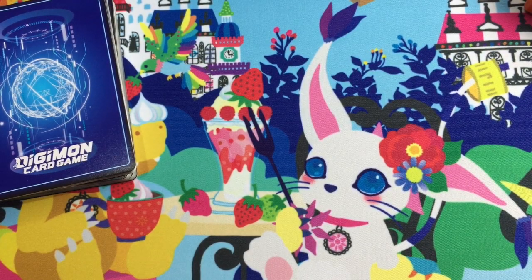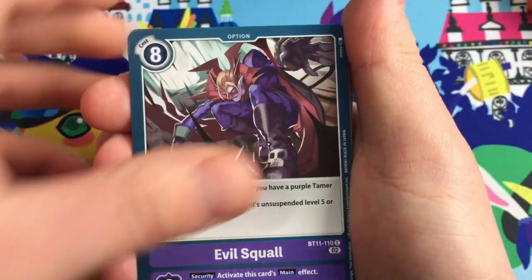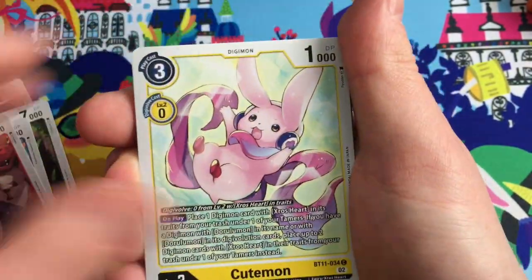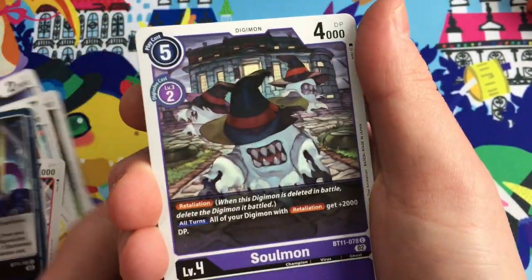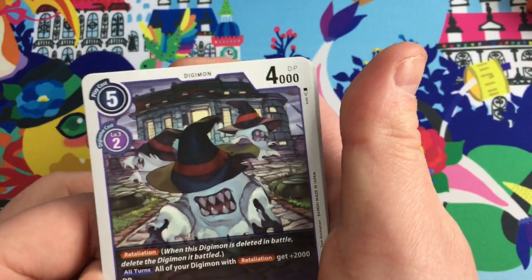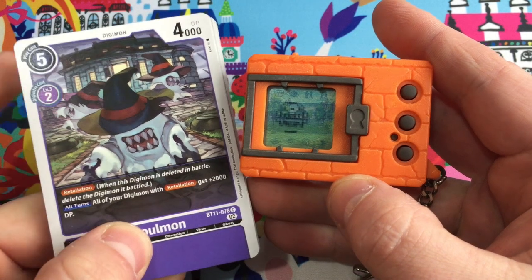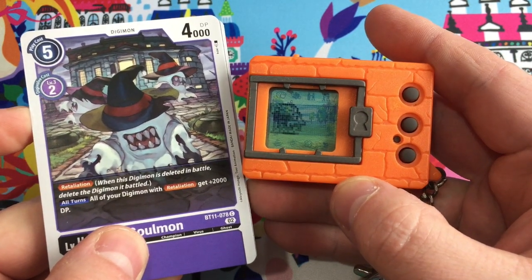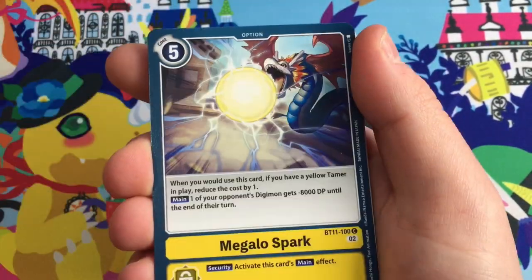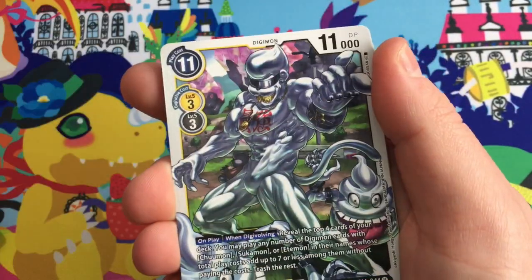We'll blast through the bulk: Evil Squall from Myotismon, Snow Goblimon, Etamon. Here's Bacomon with hat - it's Salamon! Great V-Pet opportunity because I have Bacomon without hat - there it is, Salamon and Bacomon side by side on the Digimon original version three onwards. Gaogamon, Megalospark, Ogremon, Dokunemon, Grizzlymon.